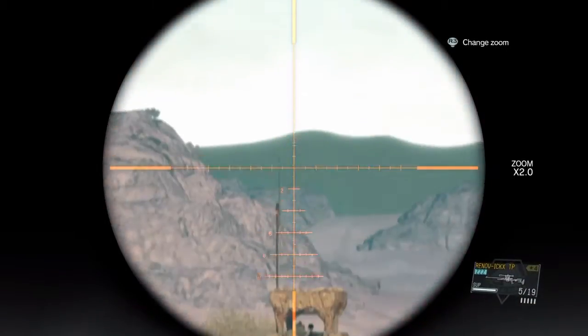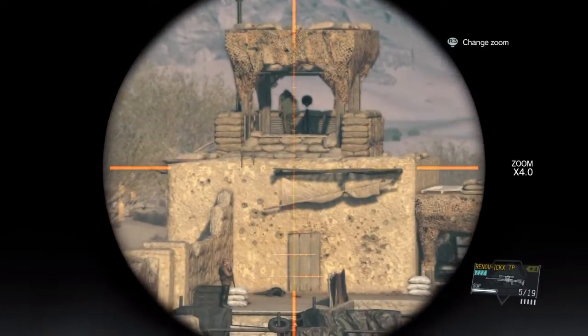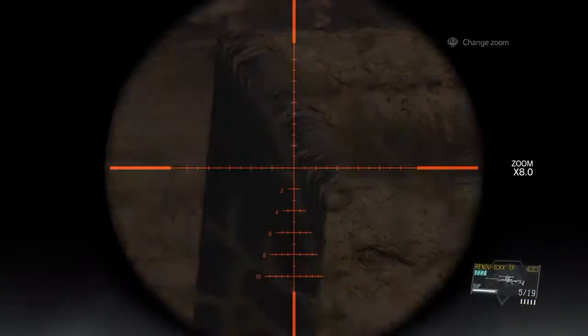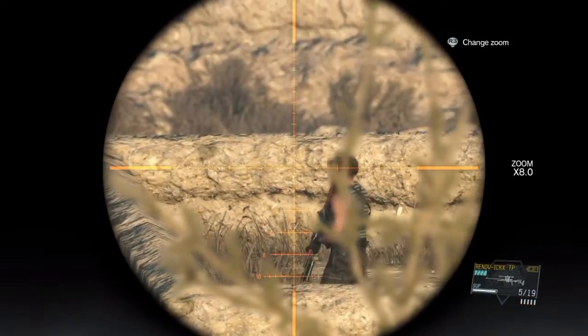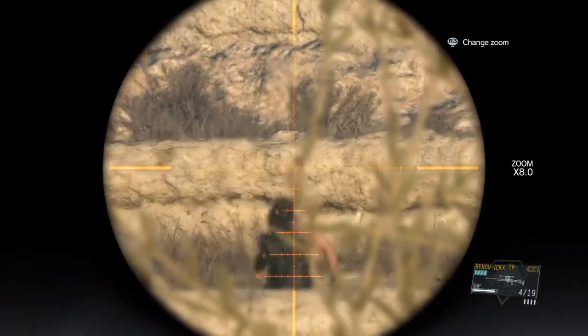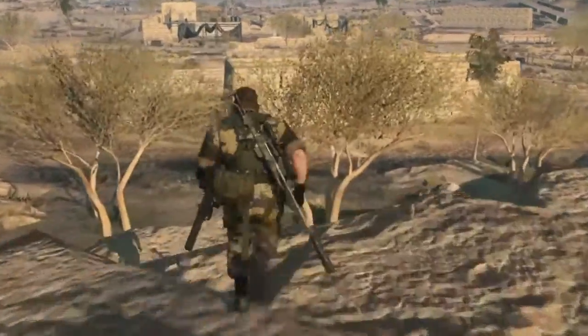The next thing you're going to want to do is take out the sentry patrolling the roof of the building just in front of your position. At this range you can aim straight at his head — no need to lead and no need to aim high, there won't be any bullet drop at this range. Just put him down. You could have done that while you were waiting, but just don't do it too soon or he'll wake up and you'll have to do it again, or he'll call an alert.